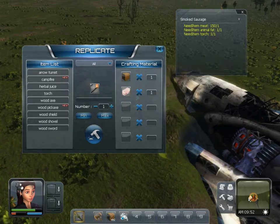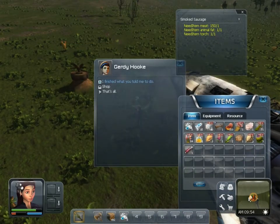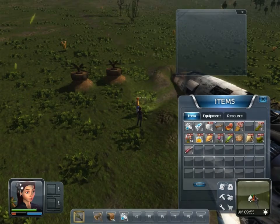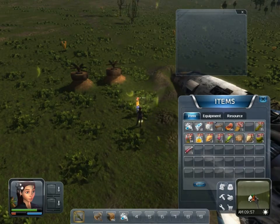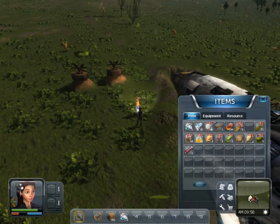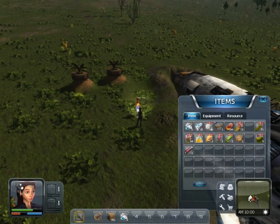I'll go ahead and make a torch now. I just got to bring her the materials, so go ahead and finish that. Now I get the script for smoked sausage. So now I can make smoked sausage, which will restore my health. But there's also other items you can eat — there's some nuts that I'll eat to get my red bar back up. And you can't eat raw meat, so you have to actually prepare it.